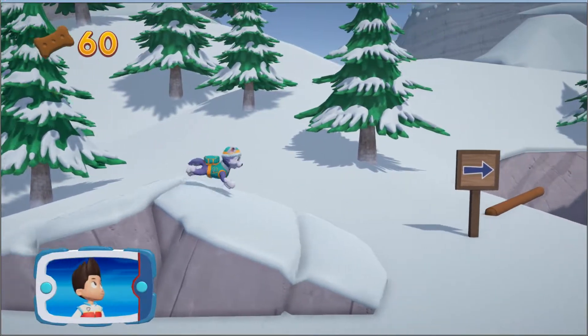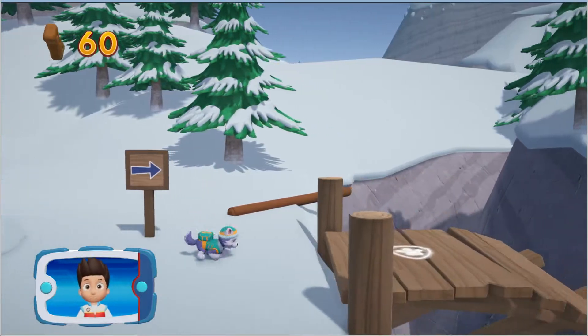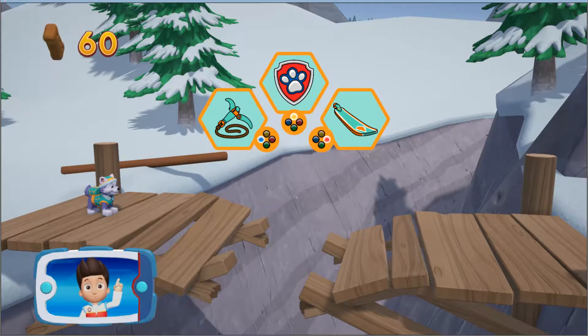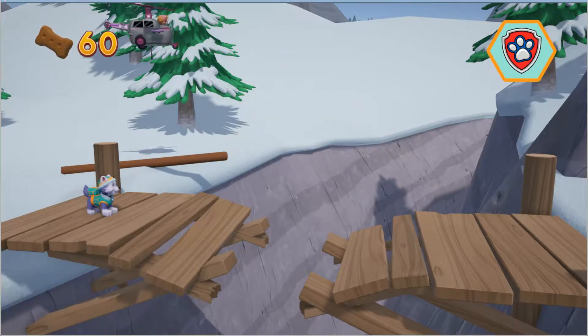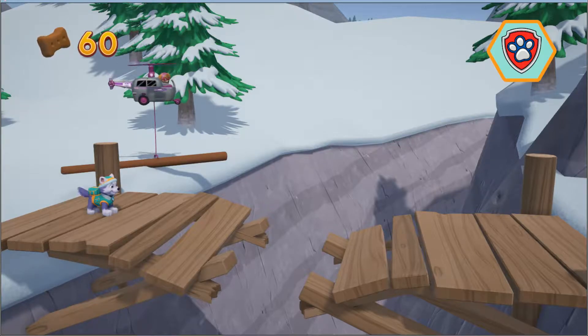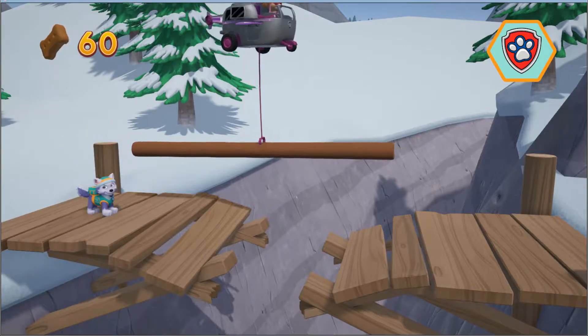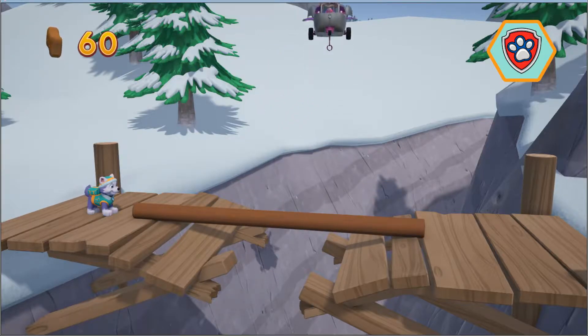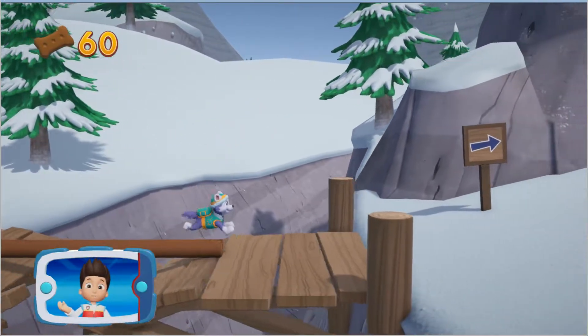Find all the pup treats that you can. It looks too far for Everest to jump. We need Skye to lend us a paw. Choose the pup ability that will help you. Alright, now we can keep moving.